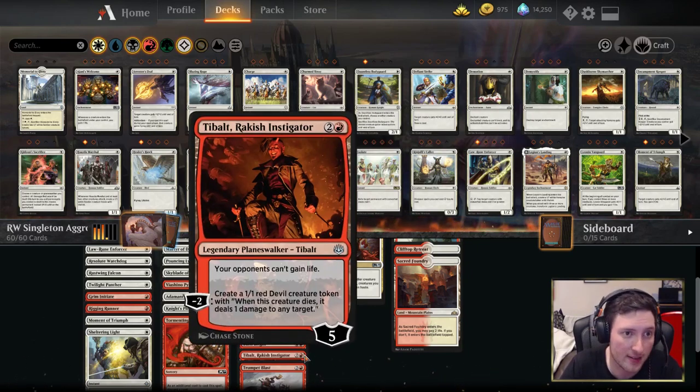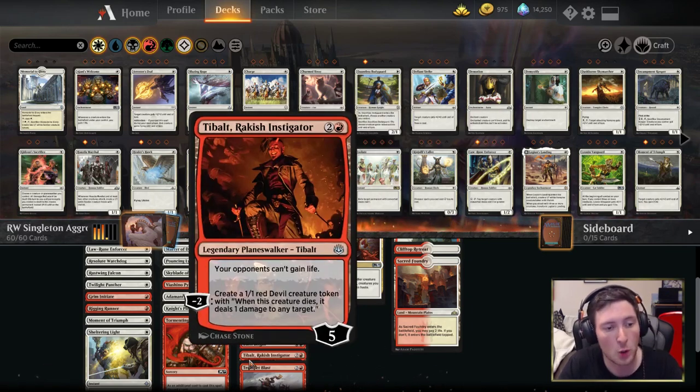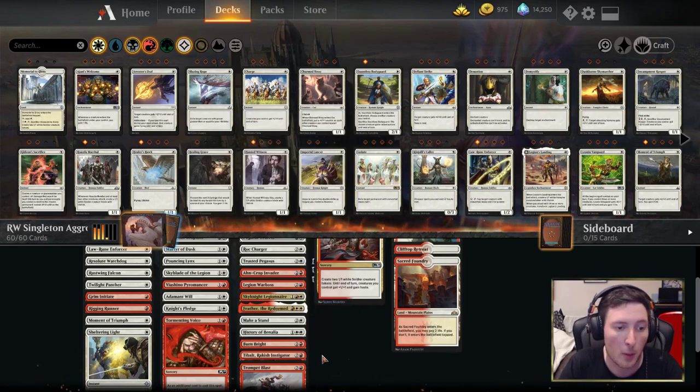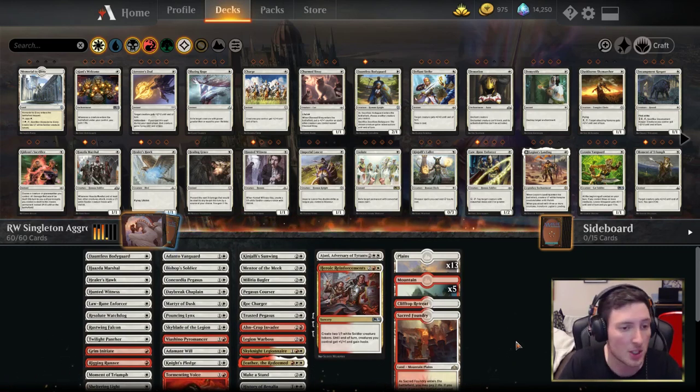Tibalt, Rackdaw Instigator does everything you want — stops your opponent gaining life, makes more creatures for you to attack with, and makes two creatures assuming you get to minus twice. Those tokens combo well with Burn Bright and Trumpet Blast, and they're effectively something like a Footlight Fiend in that when those tokens die you also get to shoot something for one — whether that's your opponent or finishing off a potential blocker. Either way, it's additional value off these tokens.